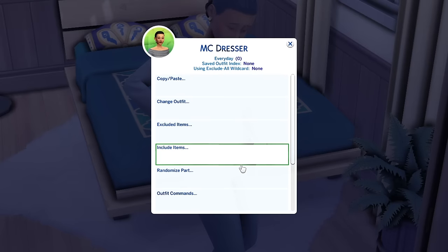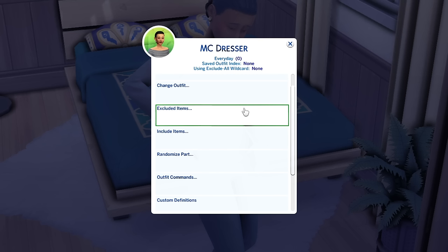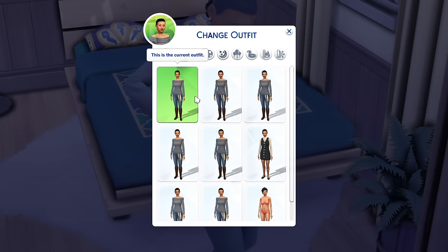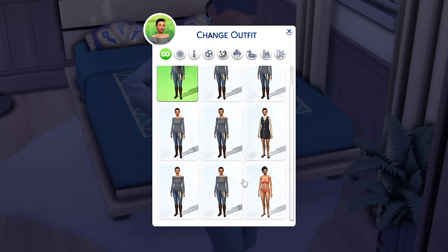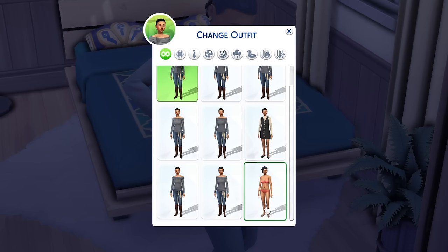My all-time favorite thing in MCC Command Center is under MC Dresser. Have you ever created a sim and wanted to copy certain attributes — makeup, accessories, or hair — across all outfits? This is where you do that. You can also change your sim's outfit directly by clicking them, without resetting them — super helpful when posing. You'll notice my sim wears almost the same outfit across categories, except for her work attire. There's also a blank template for her winter wear.